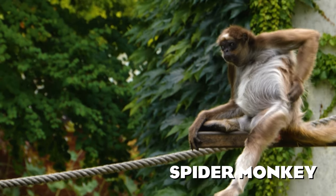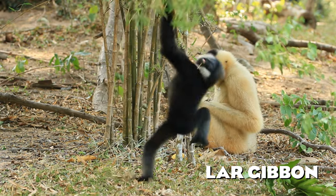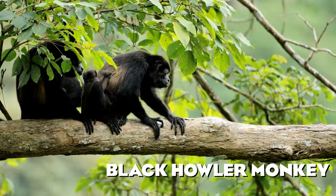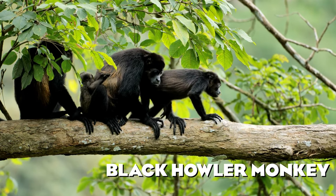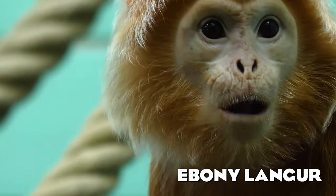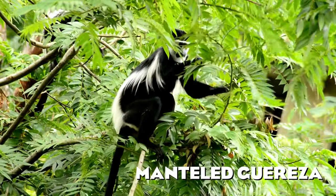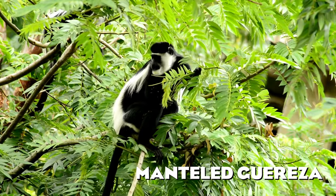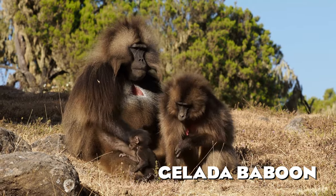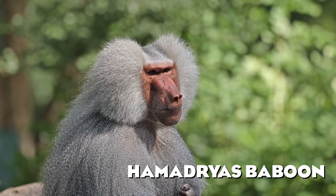The spider monkey is well known for its long limbs and long prehensile tail. Speaking of long limbs, I need to mention the lar gibbon — I think we could use another gibbon besides the siamang, especially such an iconic one. Many people wonder why we still don't have the black howler monkey, since the size slot for this animal has been in the game from the very beginning. The ebony langur has beautiful fur colors, and the mantled guereza — the contrast between its black and white fur is just striking. Finally, we have the gelada baboon and the highly requested hamadryas baboon.